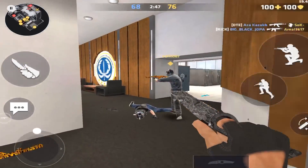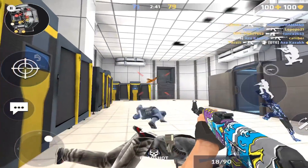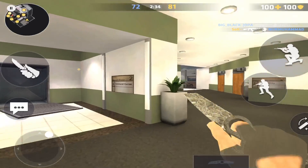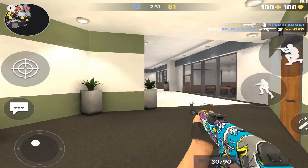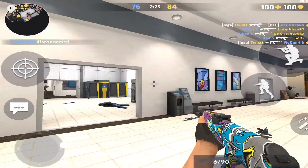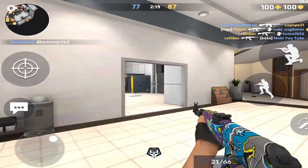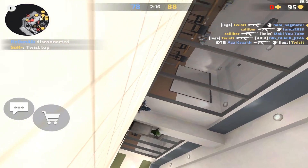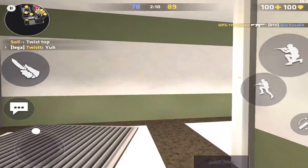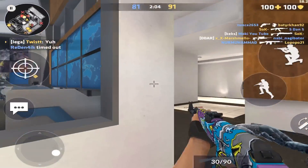Two and a half minutes left, I can easily get 40 kills. I'm dropping frames, getting 48 FPS — why, this is an iPad 2018, come on. They're all camping in the same spots, either the belong spot or near the servers. I'm just going to push their spawn.